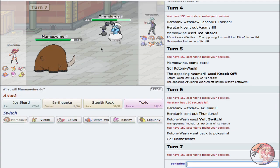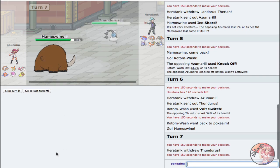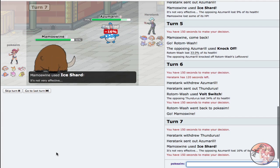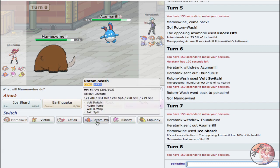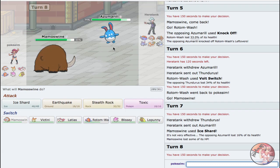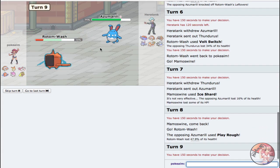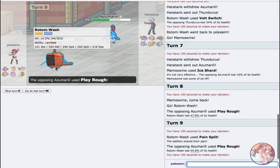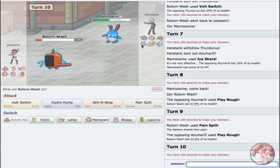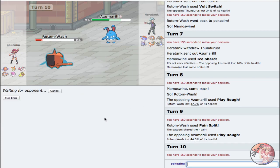He got me with the double but doesn't go for Knock Off, which means he's an Assault Vest variant. I'll go for Volt Switch — I'm not expecting him to stay in since I could go for Will-O-Wisp. He ends up going out to his Thundurus, which gives me a free switch into Mamoswine. I don't want to mess around with that threat — I see no leftovers so I'm assuming Life Orb variant, expecting Focus Blast. Going right for Ice Shard. Once I get up rocks, his team will be way more easily dealt with.